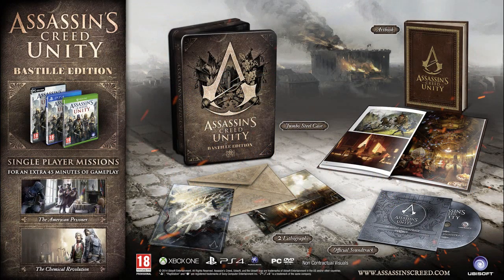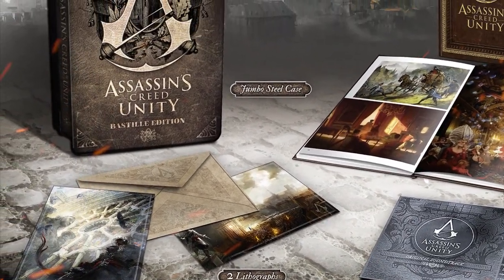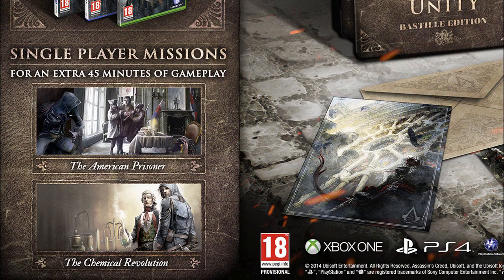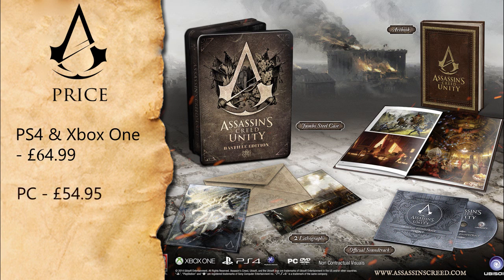Moving on we have the first collector's edition of Assassin's Creed Unity, the Bastille Edition. The Bastille Edition comes with an art book, official Assassin's Creed Unity soundtrack and two lithographs, and it all comes nicely packed in a steel bookcase. It comes with two single player DLC missions — the Chemical Revolution DLC which is available for everyone, and the American Prisoner mission. On Xbox One and PlayStation 4 it's priced at $64.99 — that's only $10 more than the standard Special Edition — and on PC it's priced at $54.99.